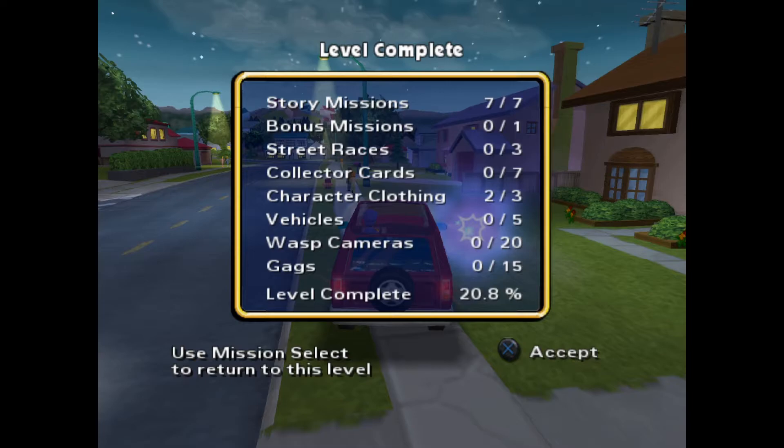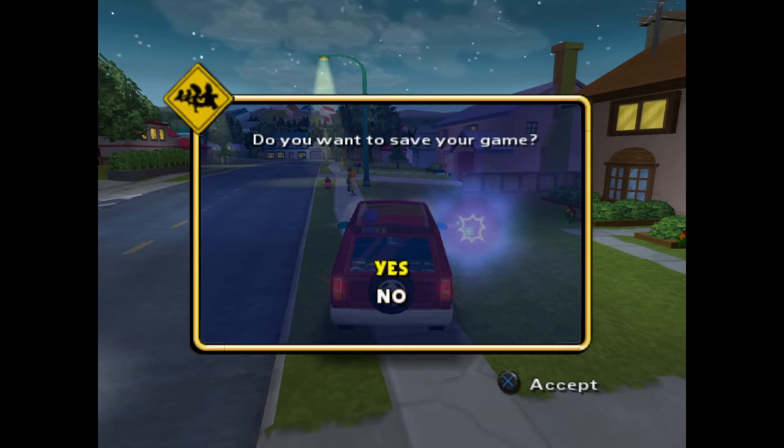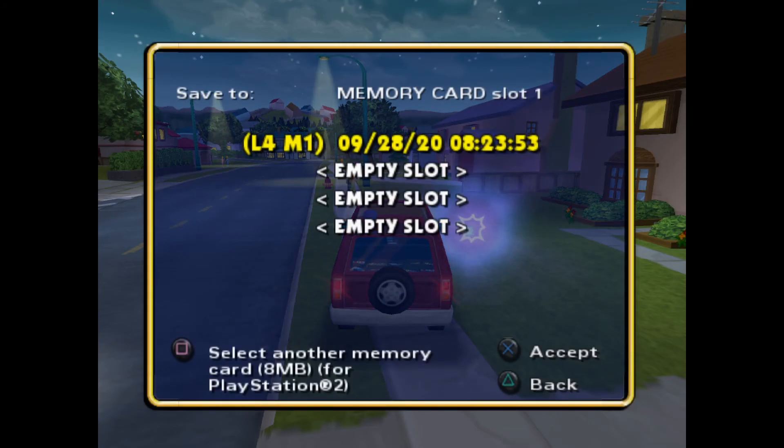So that was the last of the missions. We're 7 out of 7, and we're 20.8% through this level. So in the next one, we're going to come back and do the collector cards, the wasp cameras, and the gags. I hope to see you in the next video — thanks for watching, and I hope you have a great day.